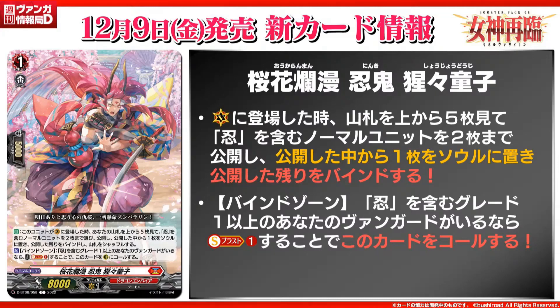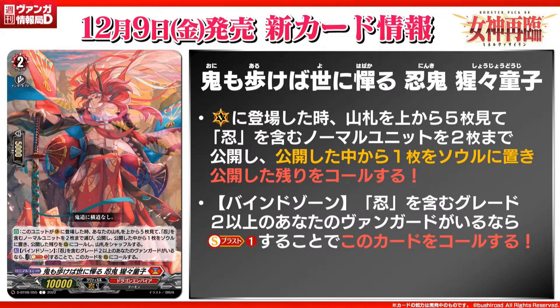Mainly for the soul charging, but there are more reasons later. Then we go to the grade two with 10k power, World Shaper Stealth Rogue Shoujo Doji, which has the exact same skill as the grade one. The second skill is the same exact thing, except that it requires a grade two or higher stealth vanguard. Not much to say other than it's just a grade lock difference. But if you do bind a copy of itself, like the grade one, you do get an extra attack, which can be nice pressure, because you still get a soul and then you can soulblast that out and call another one. Also, with the grade one, you can bind this as a main target.